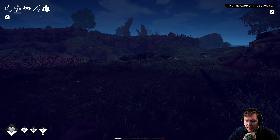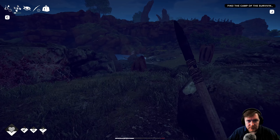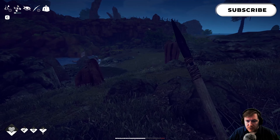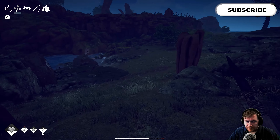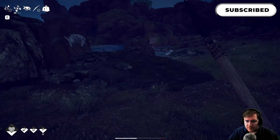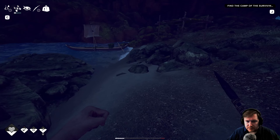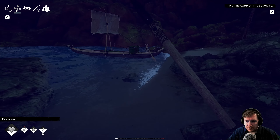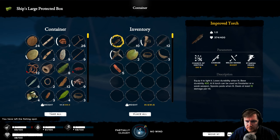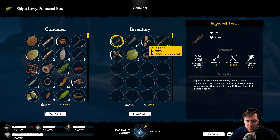Definitely like a magpie — any time I see something, I've just got to investigate. Running takes damage when you've got no stamina. I hope my boat can handle all this. Fresh hide — we definitely wanted that for some reason. And the buffalo horn.